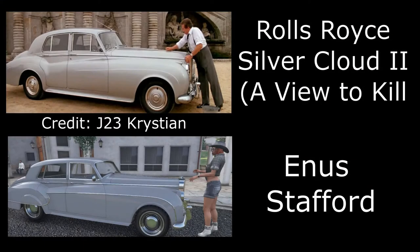The first two vehicles were suggested by J23 Christian. First up is the Rolls-Royce Silver Cloud 2 from A View to Kill. For this one I've used the Enus Stafford, based on a Rolls-Royce Silver Cloud. I've tried to match the location as best I could, painted it silver, and gone for the muscle hot rod wheels in chrome.